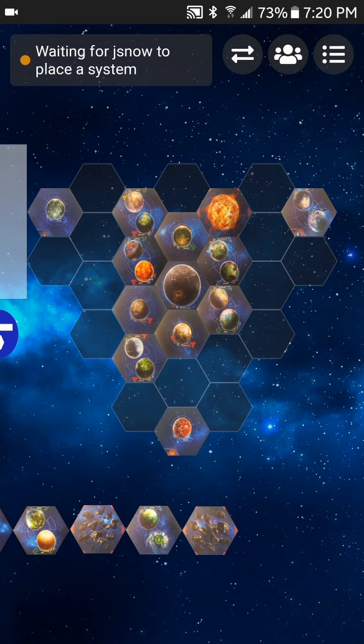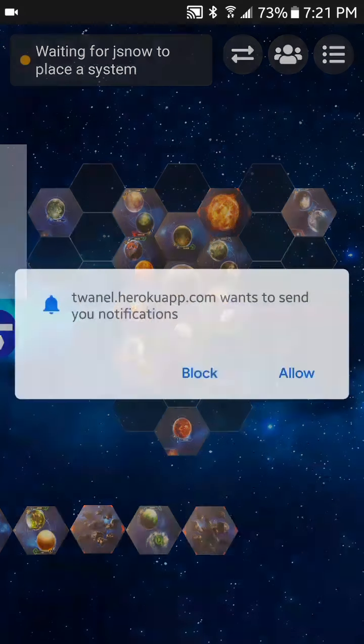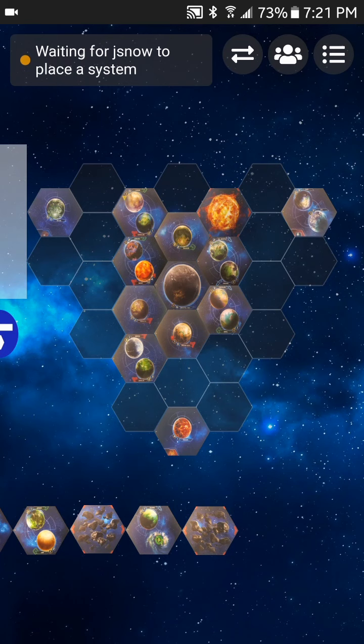Now if you haven't enabled notifications before, you're going to see a pop-up at the bottom of your screen asking you if you want to enable notifications. We'll go ahead and click the checkbox at the bottom left, and once we do that we're going to get a browser pop-up asking us if we want to grant this site the permissions to send us notifications. We'll click allow, and that's really all you need to do to set up notifications in the app.